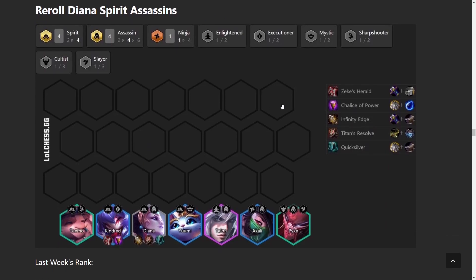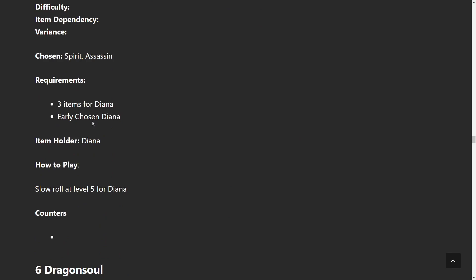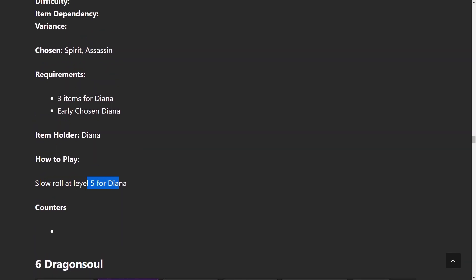Reroll Diana is a great top-4 comp. You build the same items — at 3-star she's still strong enough even without the 4-star from last set. You go Assassins and Spirit. Infinity Edge, Titan's Resolve, and Quicksilver Sash on Diana with buff items on Kindred. This is a reroll build — stay at level 5, don't level up early, and slowly roll down to 50 gold to get 3-star Diana.